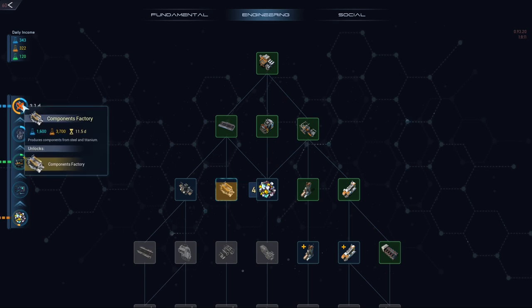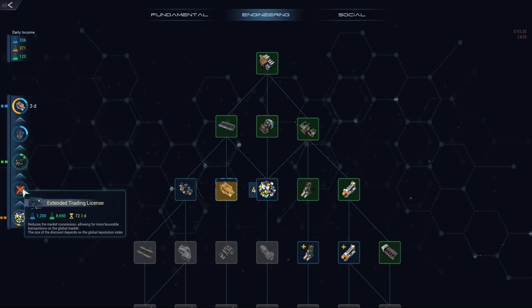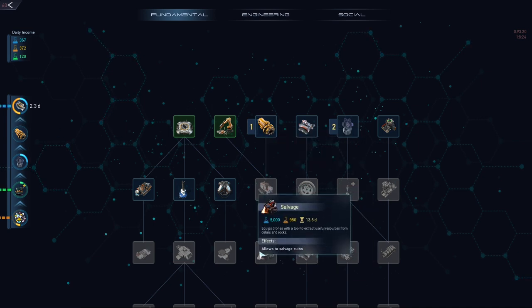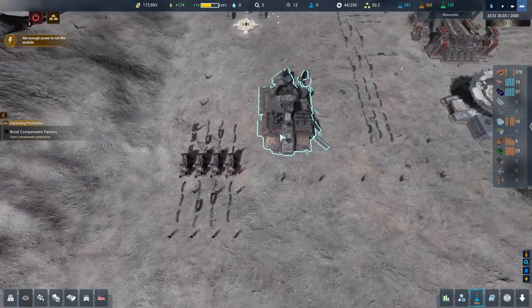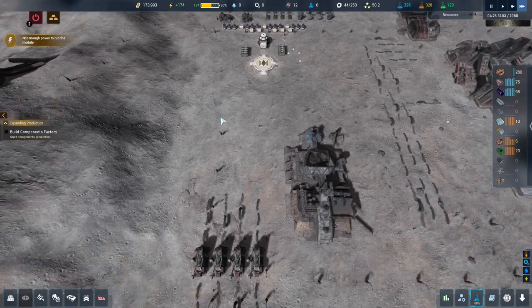How are we doing for technologies? We've got the component factory running, solar panel is running. I really want to get salvage done because we want to clear out this area here - I can't build on top of these so I need to clear them out. I'm thinking about running my solar panel down here somewhere and running a power line up to it.